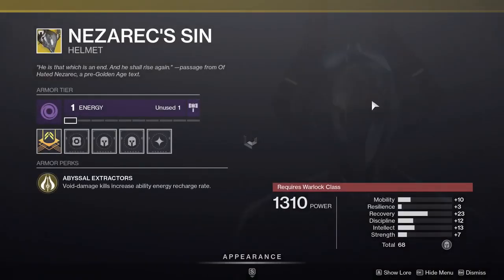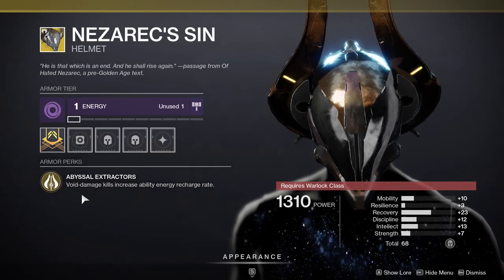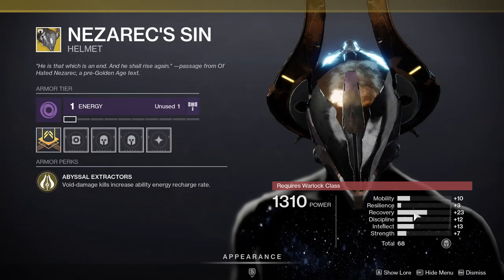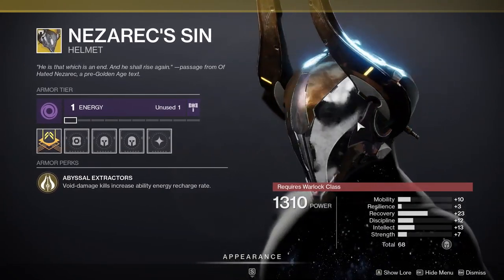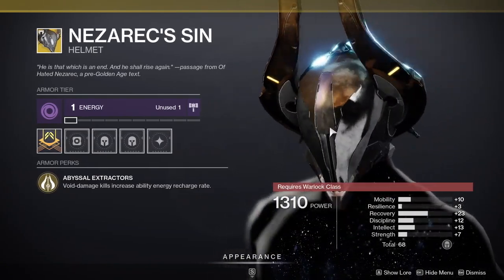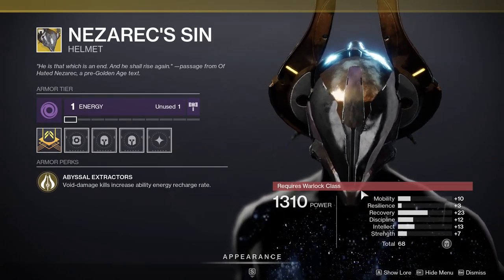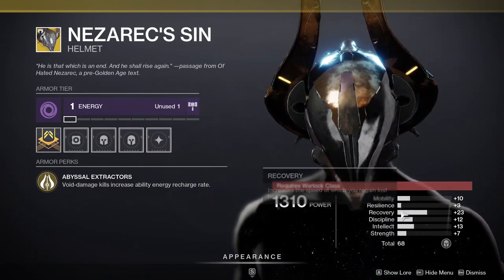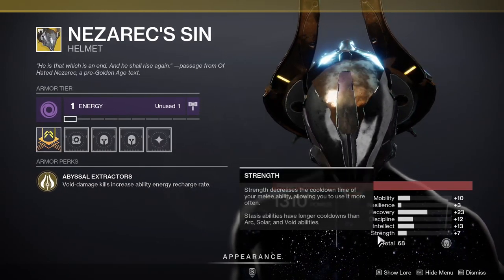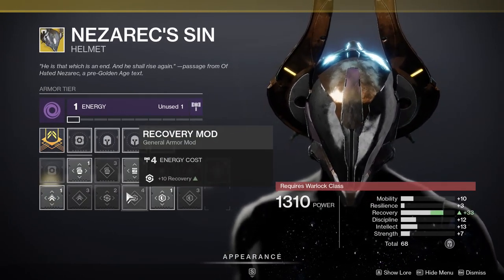Last but not least, Warlocks — you got Nezarec's Sin. That's pretty good. So obviously Abyssal Extractors: void damage kills increase ability energy recharge rate. Essentially you get faster abilities, and that does include your super as well, if you kill stuff with anything that has void — weapons, your abilities, literally anything. This one's really good, especially since you're getting a base 23 on recovery. That's pretty good. The reason I think recovery is really good is because it's a multiplier of four.